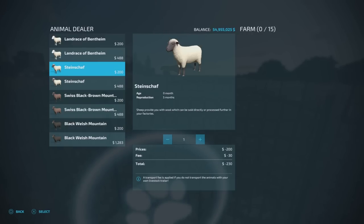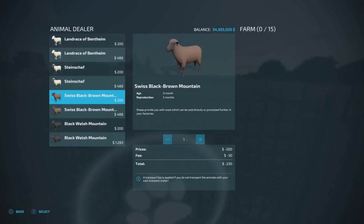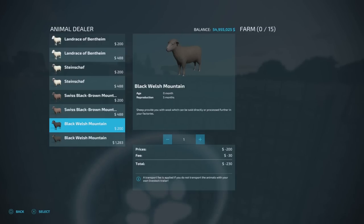The Swiss Black Brown Mountain sheep are from Switzerland and used for their meat and wool, though there wasn't a lot of information on those. The Black Welsh Mountain sheep - there are loads of these - are described as very prolific, with a very high reproduction rate. They're very undemanding, hardy, and quick-growing, mainly used for meat. These were introduced into the US in 1973 with just two rams and about 12 ewes.